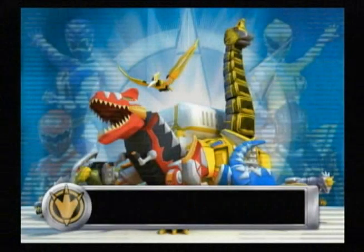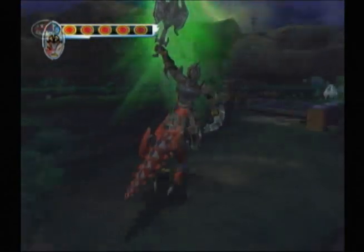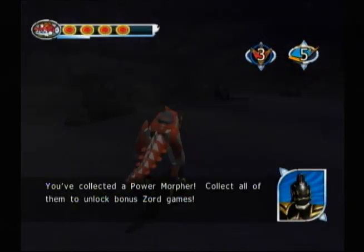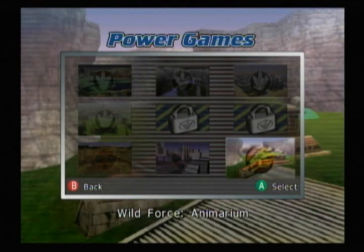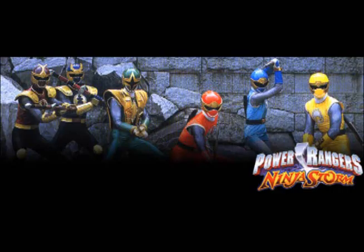In this game you can play as the many different Dino Zords as you attempt to defeat the evil Zeltrax and his monsters. Throughout the game, you can collect different items such as the Dino Eggs, Dino Gems, and Power Morphers to unlock bonus Zord power games where you can play as Zords from the past two seasons before Dino Thunder — Ninja Storm and Wild Force.